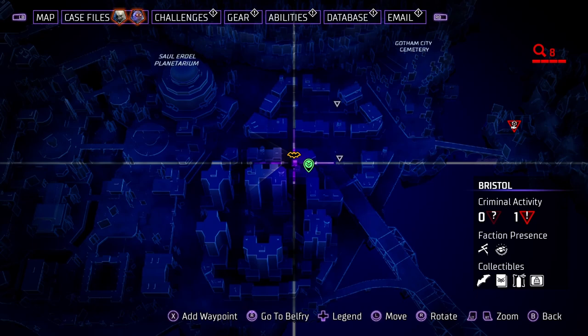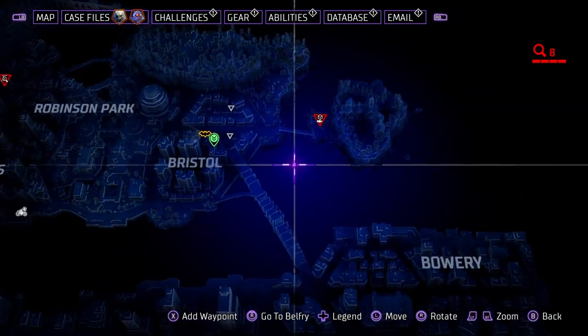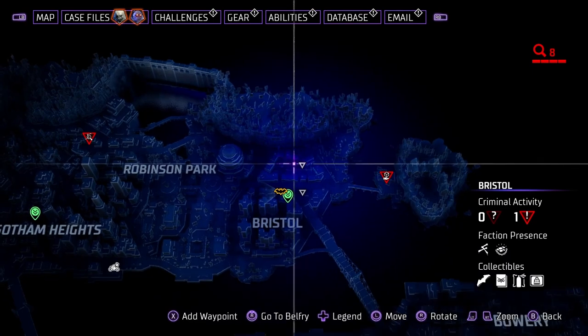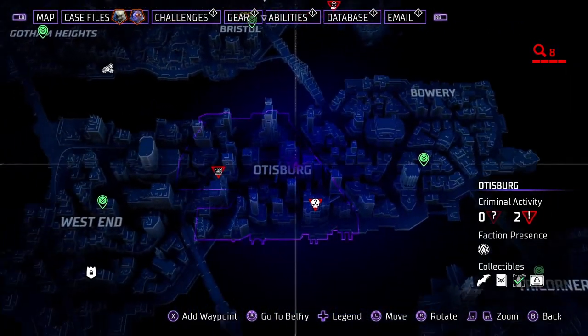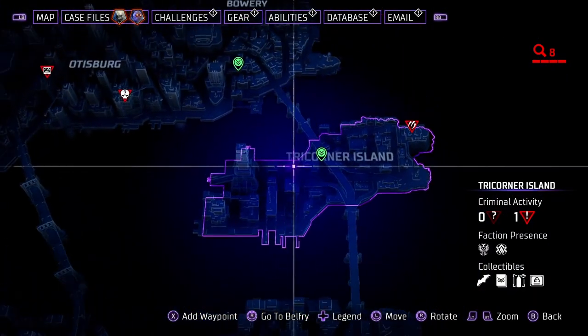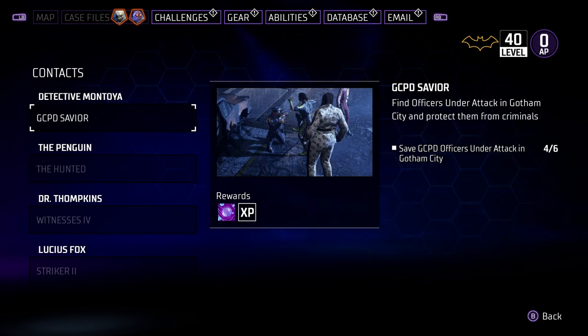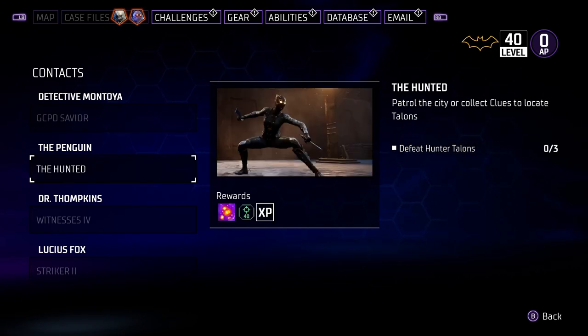So you're running around looking for high-level missions, scanning people, checking for Most Wanted, and doing all the side missions for your contacts like Penguin and Detective Montoya. If high difficulty missions aren't popping up, look around the map and start interrogating. Go to the white encounter markers, fight, scan everyone, and look for the one with a question mark — interrogate them and they'll unlock those side missions.